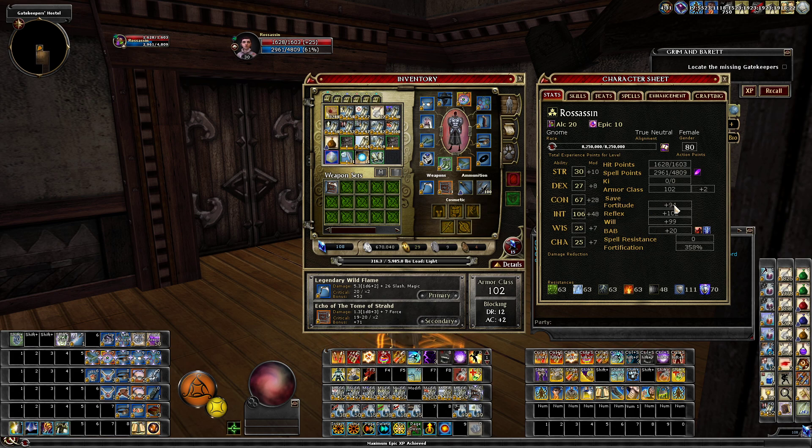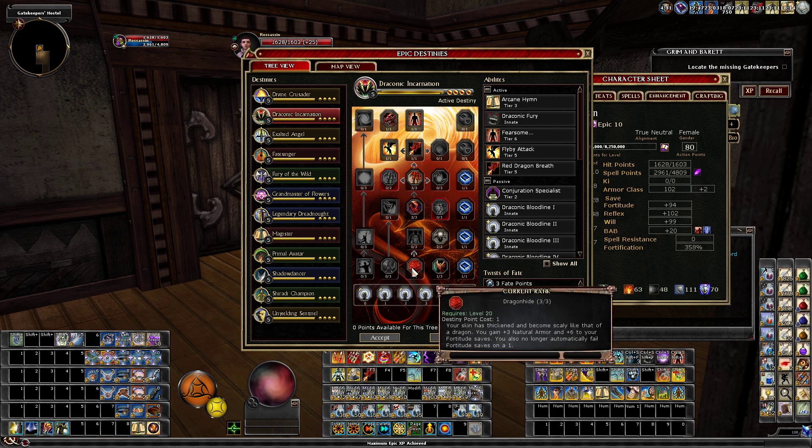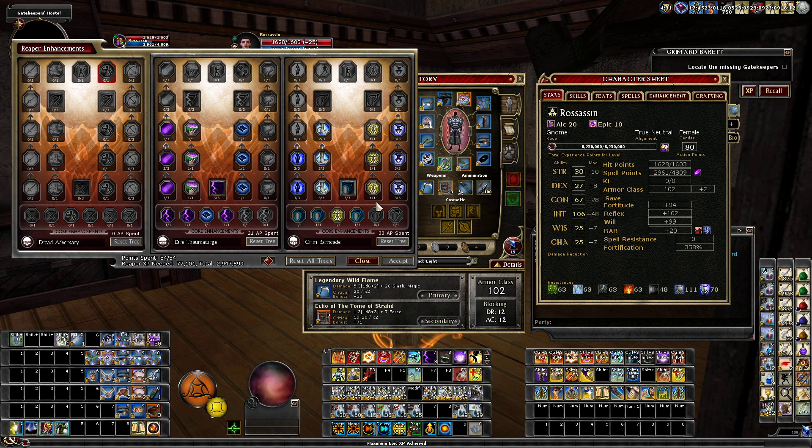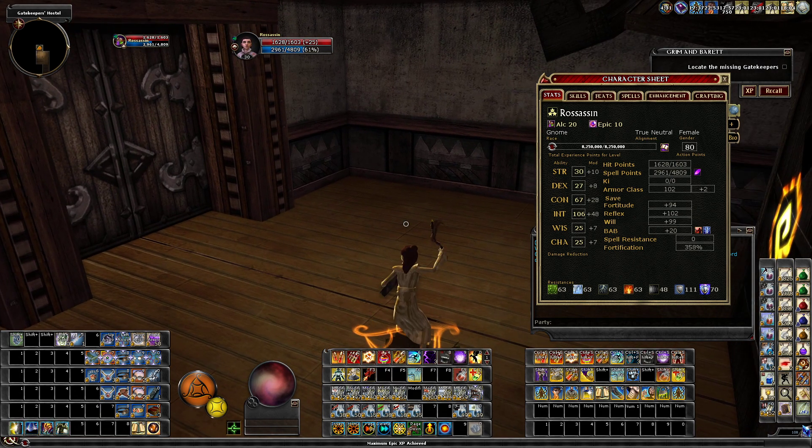Except for Fortitude, which I got bumped up from Draconic. The No-Fallon one gave me more Natural Armor and more Fortitude, and then in Reaper I picked up Fortitude as well. I only have 54 Reaper points — don't make fun of me. Also this is my very first video.